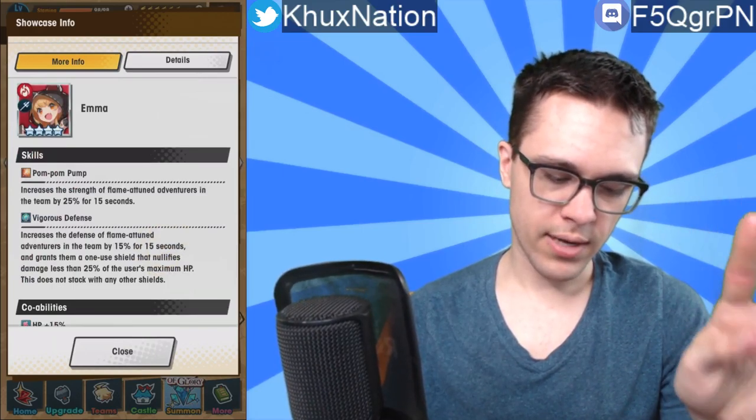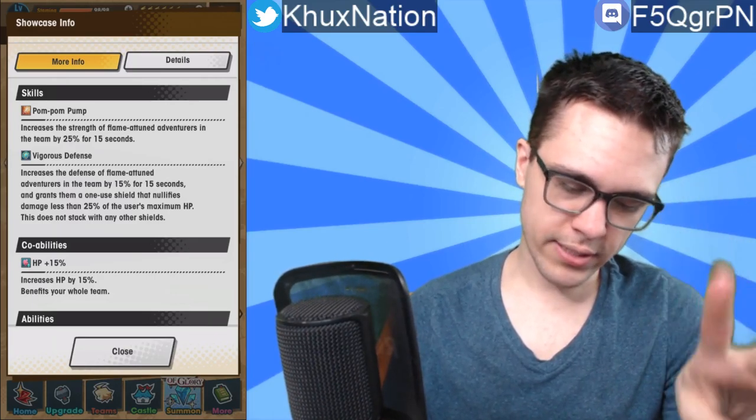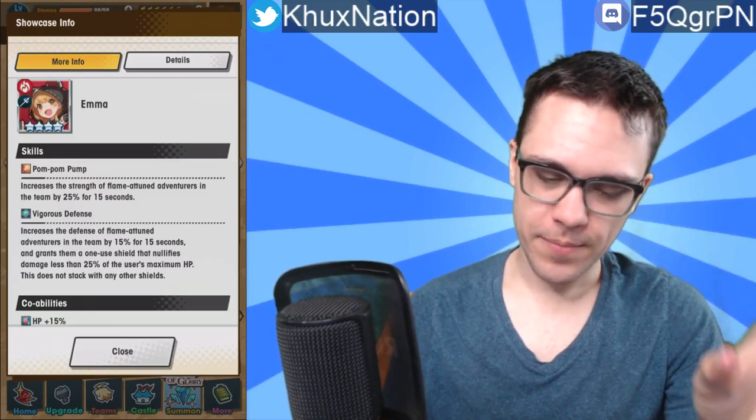Next up is our four-star unit called Emma. Her activated ability is called Pom Pom Pump — increases the strength of flame-attuned adventurers on the team by 25% for 15 seconds. And Vigorous Defense increases the defense of flame-attuned adventurers on the team by 15% for 15 seconds and grants them a one-use shield that nullifies damage less than 25% of the user's maximum HP — does not stack with any other shields. To be honest, Emma is kind of busted for a four-star unit.